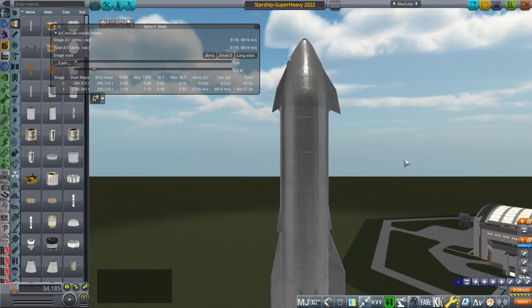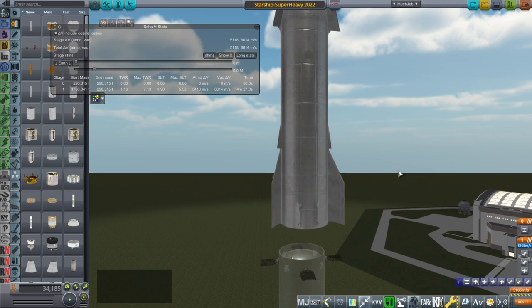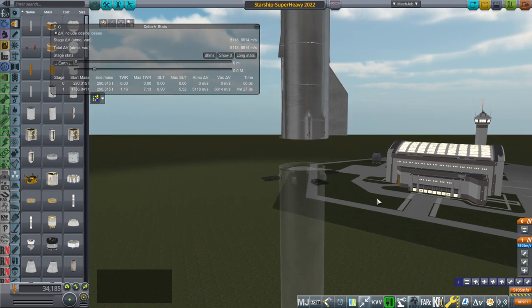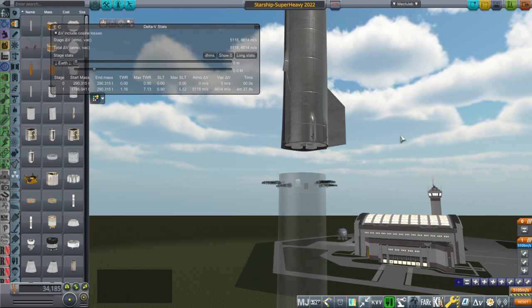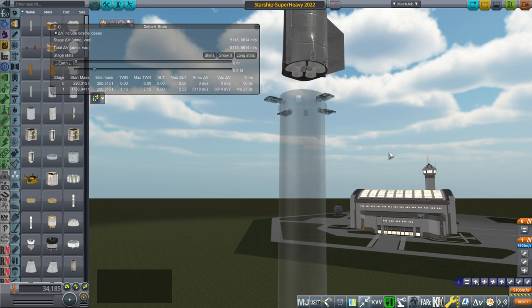The original Starship configuration with six engines and the amount of propellant they had was pretty much optimal — it didn't really need more engines. Adding more engines without any additional propellant load would just add dry mass; it was already designed efficiently. So there has to be a reason for adding three extra engines besides wanting more thrust, and my supposition is that it's because of the specific impulse of the sea-level engines.